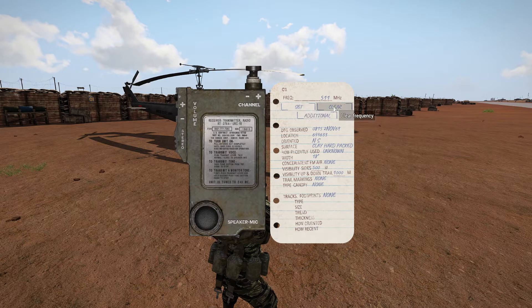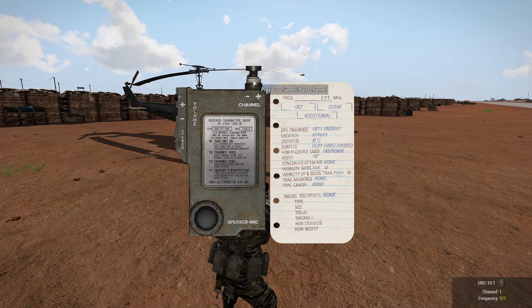And then you can use the set and clear, or you can just click enter. You can adjust your channels via left and right mouse button. Up at the top there are eight channels that you can set, and you can also use your numpad to scroll through all of the channels.